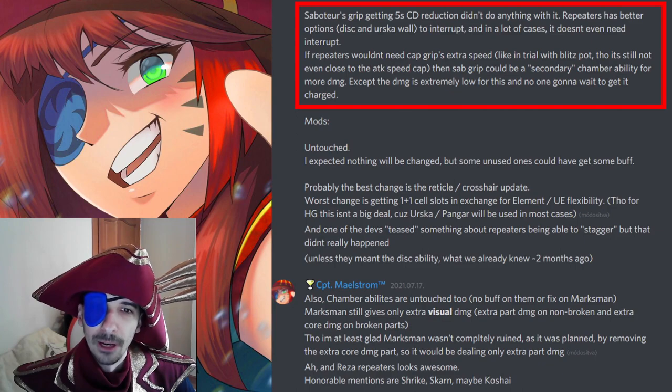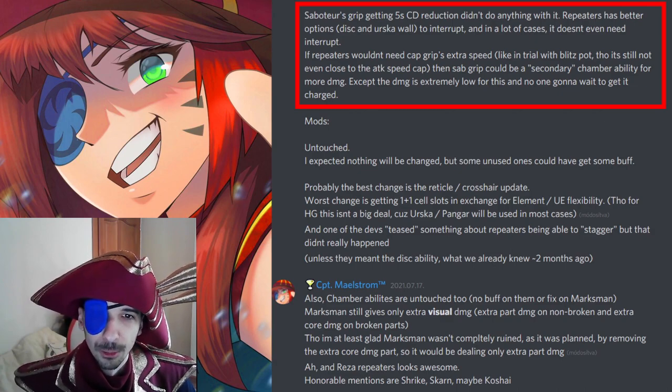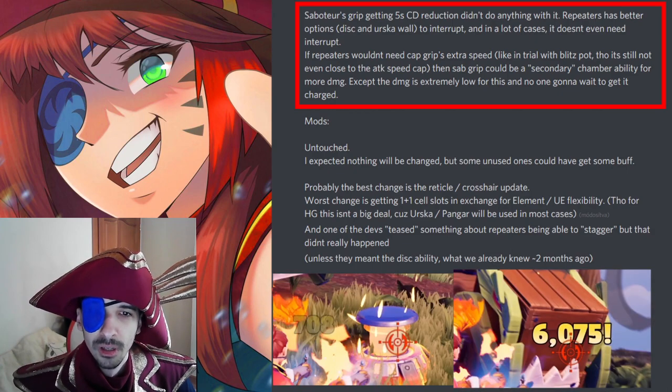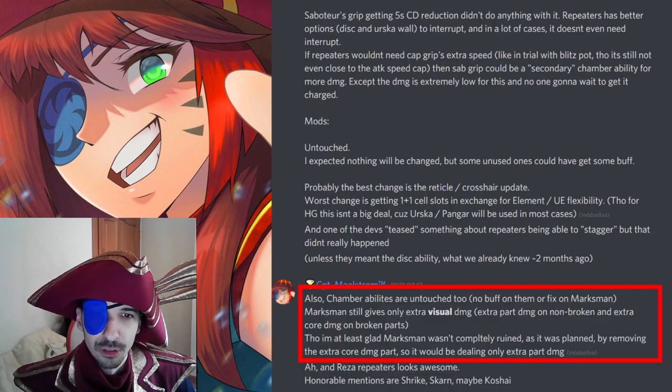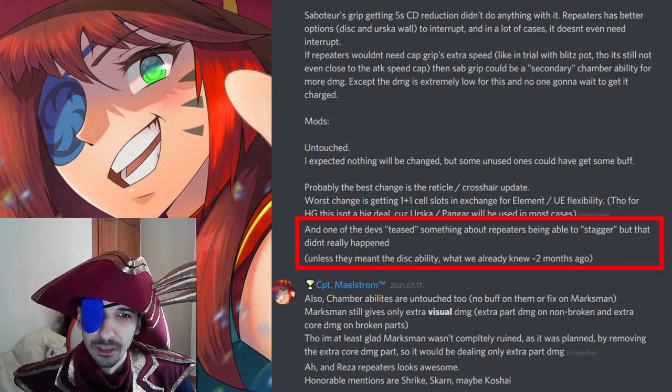Saboteur's Grip got a 5-second cooldown reduction, but it's still useless. You can throw it on the behemoth dealing 2 shots' worth of damage, or throw it on the ground with charge-up dealing a nice amount of damage — but it's hard or rather inconsistent to use that way. They gave damage to chambers and fixed marksman chamber. The devs mentioned repeaters would be able to stagger and have a field of view change, but neither of those happened.